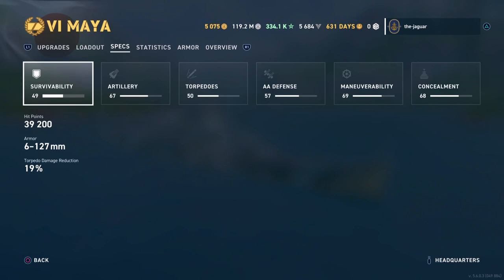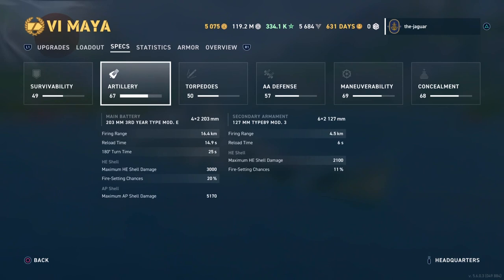For survivability, hit points are 39,200. Armor is 6 to 127 millimeters with a 19% torpedo damage reduction. For artillery, you have eight 203-millimeter 8-inch guns with a range of 16.4 kilometers, reloading every 14.9 seconds. The traverse time, even with the upgrade in slot one, is still 25 seconds — not great, and one main reason I did not consider an agile build. HE shells have a maximum of 3,000 damage with a 20% fire chance. Armor-piercing has a maximum of 5,170 damage.